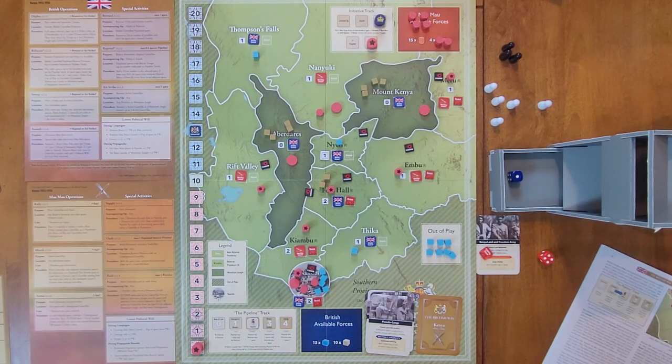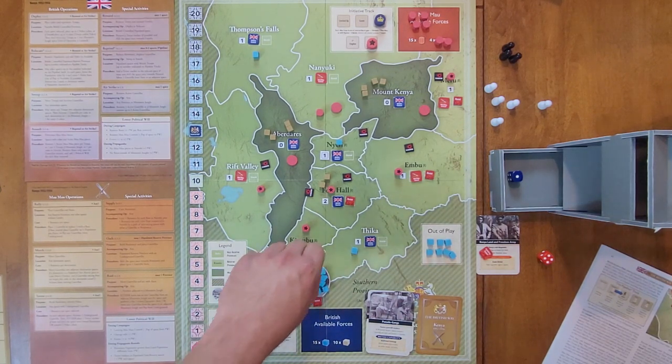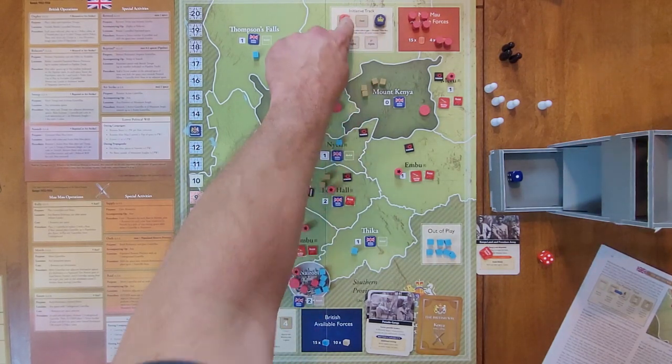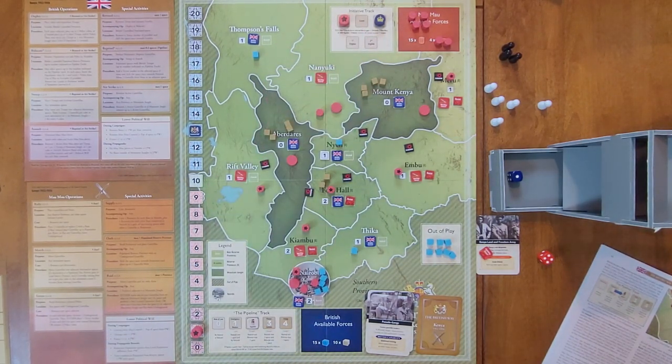Finally they use Reward, which can select any one populated space with British control. They select Nairobi, remove the terror marker, and shift the space one step to neutral. The Mau Mau have no resources and aren't interested in the British capability event, so they pass and gain one resource point.